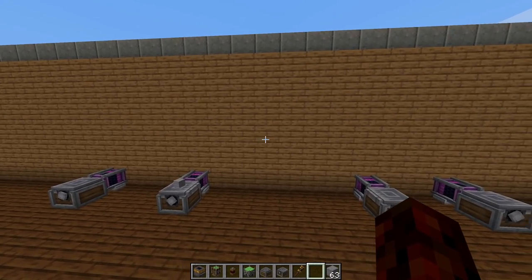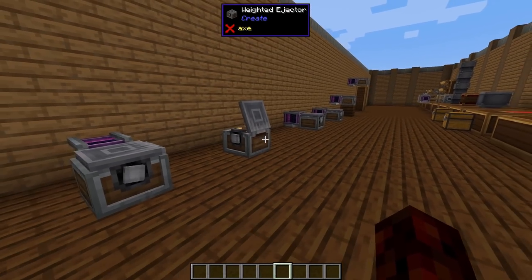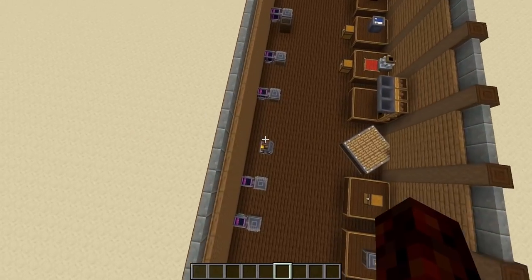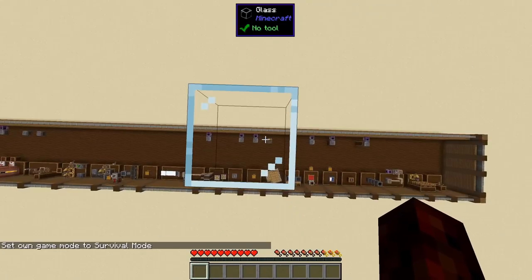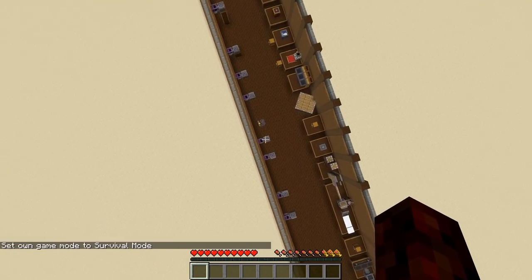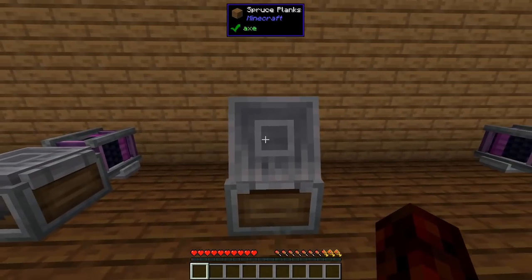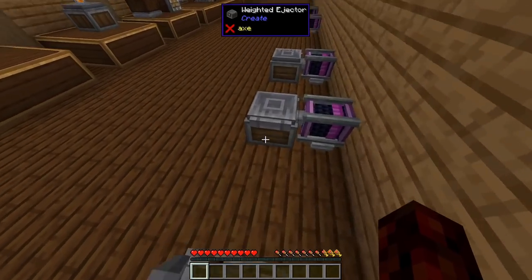The ejectors can also be used to move players pretty efficiently. I've got a block all the way up there — if I hop on the ejector, I can bounce all the way up to the top. If you miss, just land back in your ejector and go all the way up again. Something neat I discovered: even in survival, you won't take fall damage when bounced. And actually, it negates all fall damage even if it's not powered — a really neat cheap way to negate all fall damage.